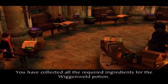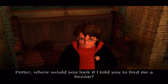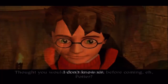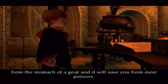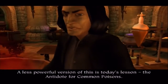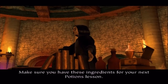You have collected all the required ingredients for the Wiganweld Potion. The Wiganweld Potion is in the large cauldron over there — you can fill your potion vial when required. Potter, where would you look if I told you to find me a bezoar? I don't know, sir. Thought you wouldn't open a book before coming, eh, Potter? A bezoar is a stone taken from the stomach of a goat and it will save you from most poisons. A less powerful version of this is today's lesson — the antidote for common poisons. I want you all to collect the following three ingredients: flubberworm mucus, pufferpod spores, and moondew. Make sure you have these ingredients for your next potions lesson.